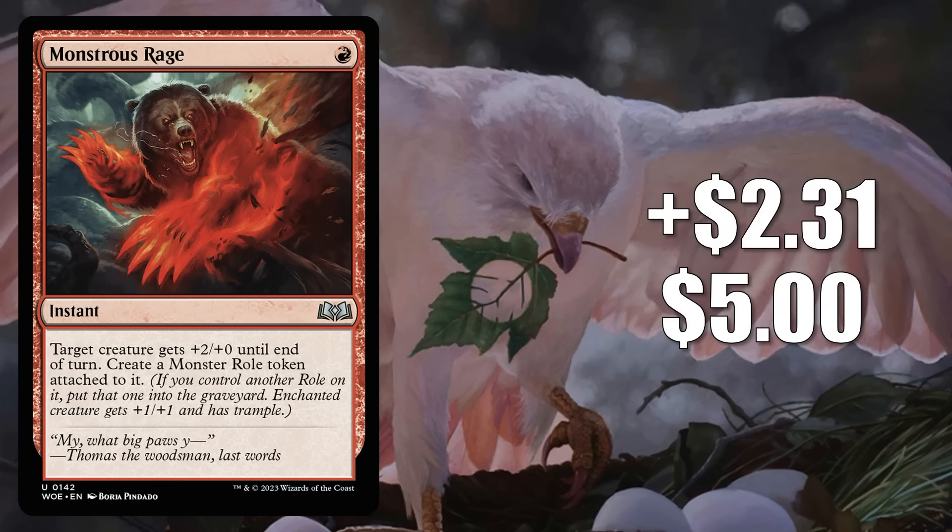Coming in at number 15 is Monstrous Rage. It goes up $1 to $5 — that's an 86% increase. This uncommon combat trick has been seeing play in multiple formats. Recently it saw some increased Commander play in builds around Alexios Deimos of Cosmos from Assassin's Creed.